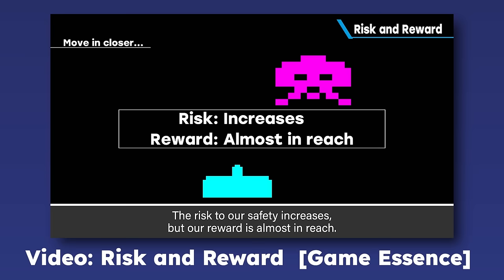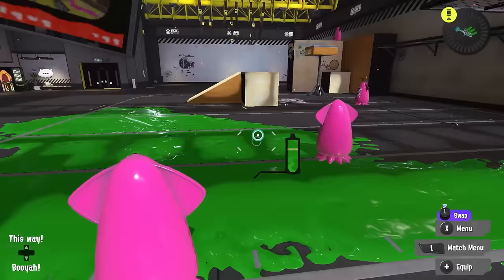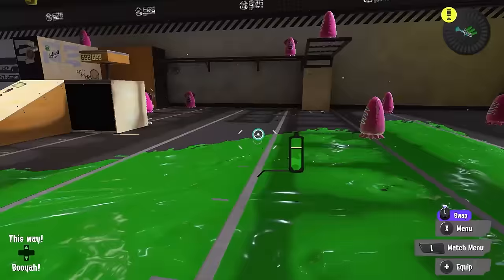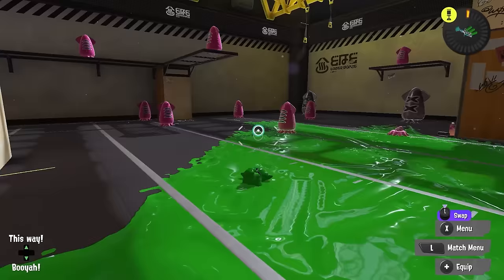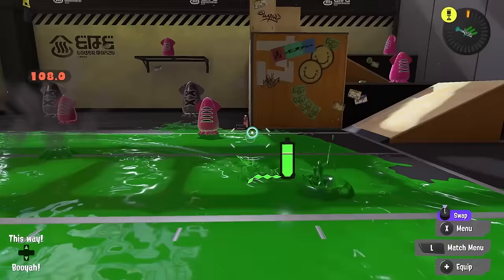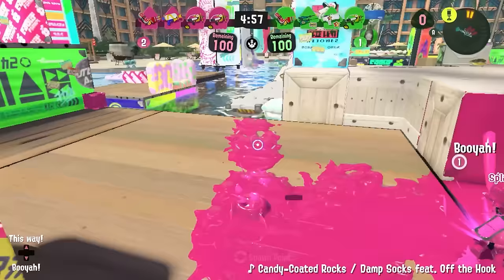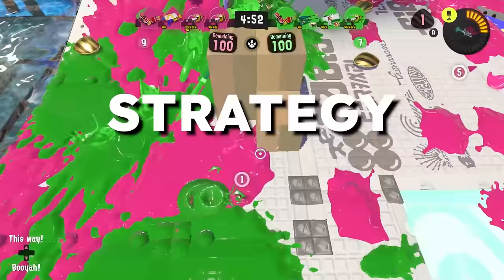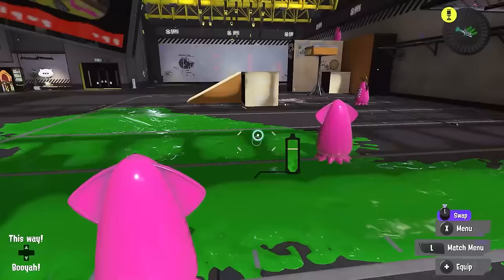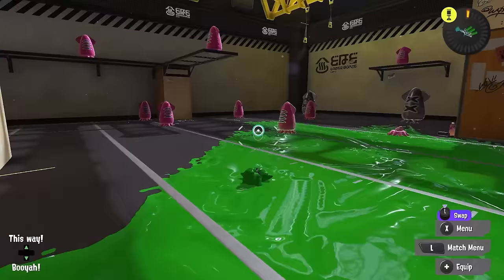He uses the example of Space Invaders, showing how risk can change player behavior, causing them to hide under cover, but also how players can intentionally put themselves at high risk in order to gain a high reward. The fundamental game essence of Splatoon is fairly clear. Swimming provides stealth and quick movement, but the inability to attack — it is a state of low risk, but also low reward. Shooting in kid form allows you to attack enemies and ink turf, but also slows your movement and reveals you to your enemies. High risk, but the potential for high reward. The ability to switch between these two states is what allows for player strategy.